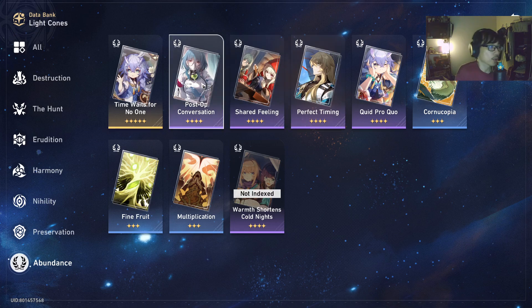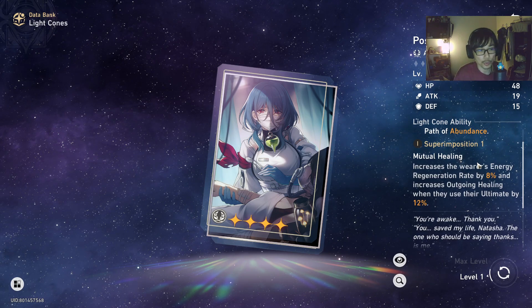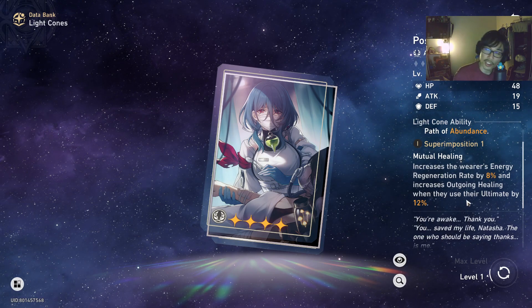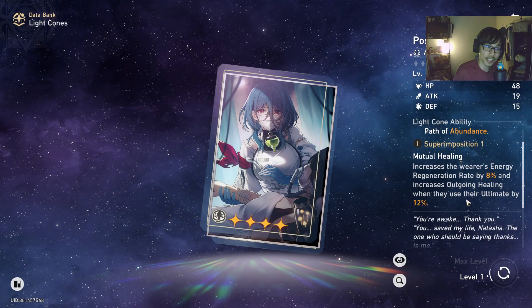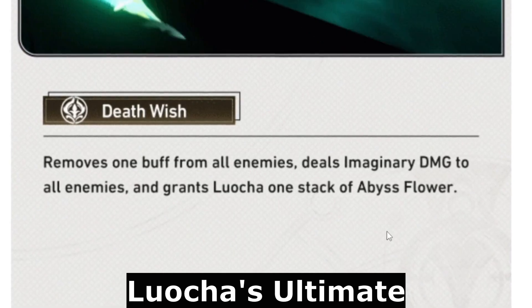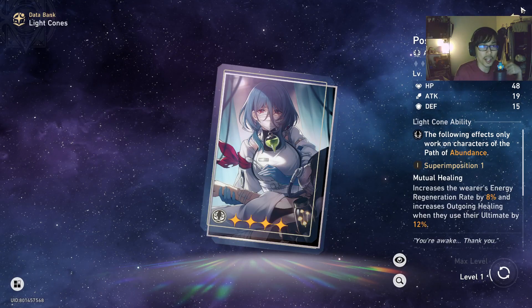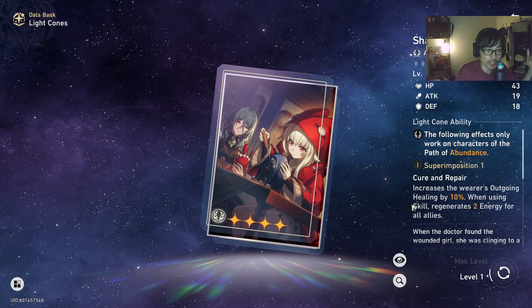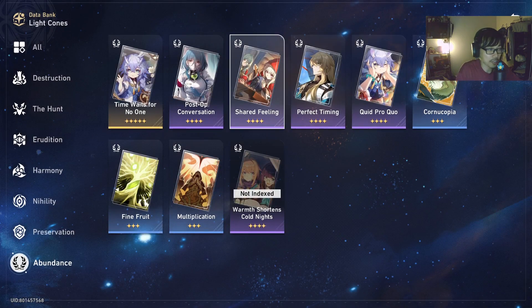Post-Op Conversation is not as good for Luoka because, while the 8% energy regeneration rate works, the increased outgoing healing when using ultimate doesn't help much — Luoka heals based on allies attacking the enemy, not through his ultimate. Shed Feeling might be better as a third option: it straightforwardly increases outgoing healing and regenerates 2 energy for all allies when you use skill.